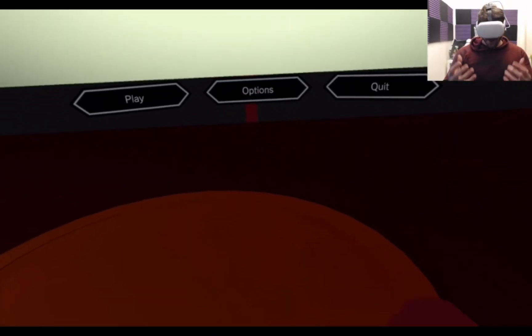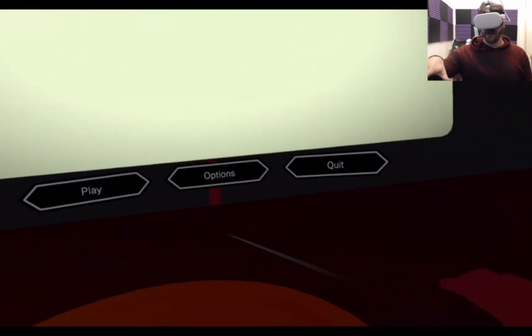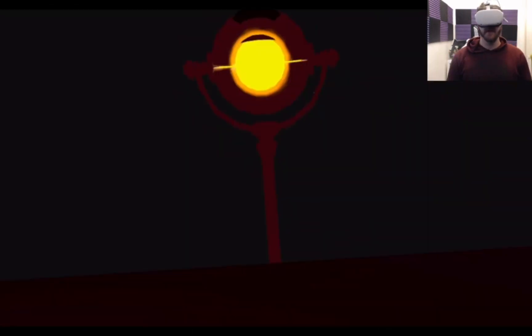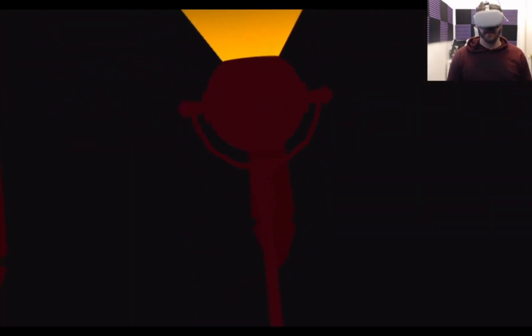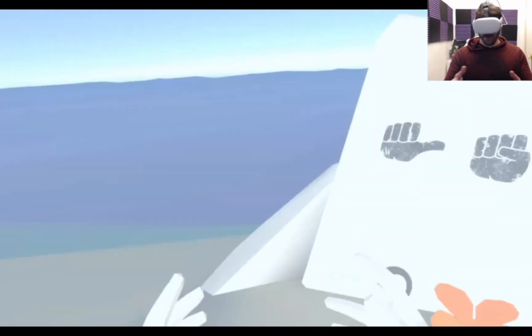Welcome ladies and gentlemen, today I'm coming at you with just my hands - we're playing Silhouette. This game uses hand tracking to produce shadows to help your little character get across the screen and solve different puzzles. This is a brand new game on the Quest 2, it looked interesting so I picked it up.